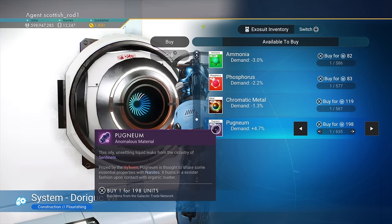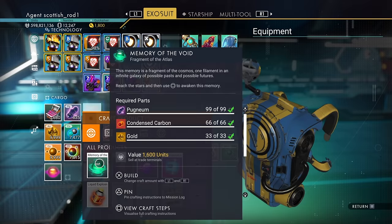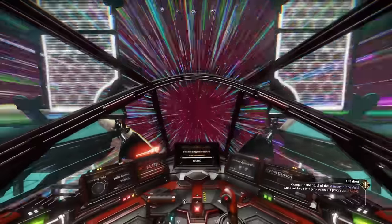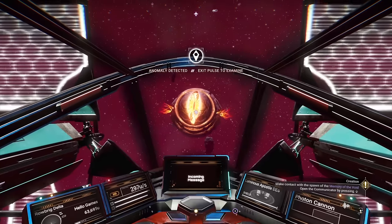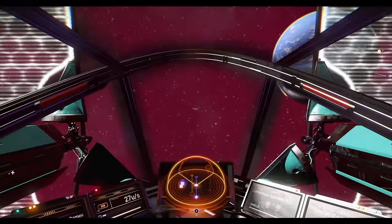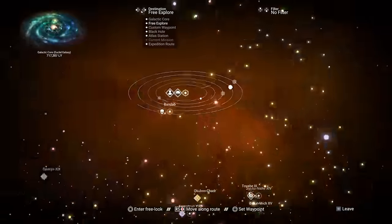If you haven't already, pick up some pugnium at a space station and craft memory of the void. Then in space, do some pulsing until you see anomaly detected — and you'll see a big eye creature. That will give you the creation milestone. Okay, let's go to rendezvous point 3.